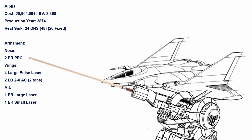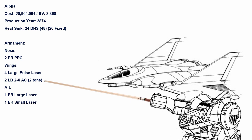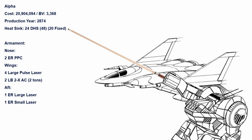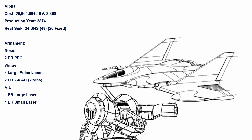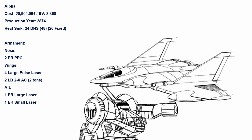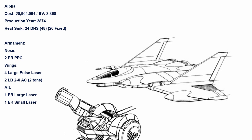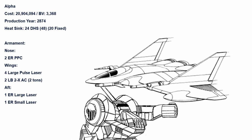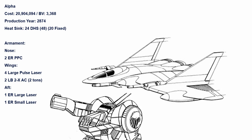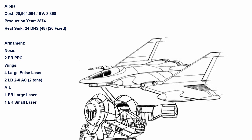When the rest of the configs possess a certain level of insanity, the Prime almost seems bland. Like for example, Alpha has two ER PPCs in the nose, two Large Pulse and an LB-X/2 in each wing, with an ER Large and ER Small in the aft. This config has only four more heat sinks, which is definitely not enough for the sheer heat produced by everything. And with how vulnerable ASF is to overheating, alpha striking is not recommended. But the sheer amount of guns gives Alpha sustainable firepower even as it starts losing weapons, and enough firepower to make any dropship or small warship sweat. The aft ER Large is more than capable of tagging any interceptors at long range — the Alpha is truly well armed and well defended.